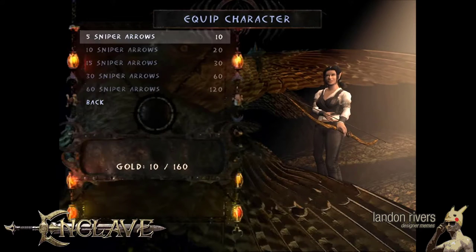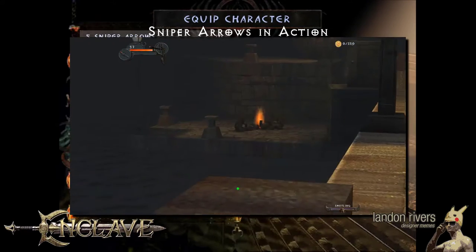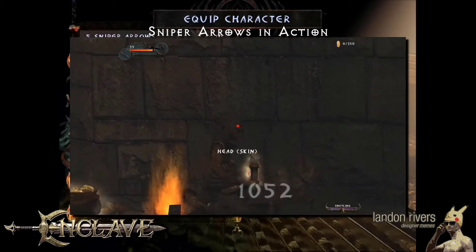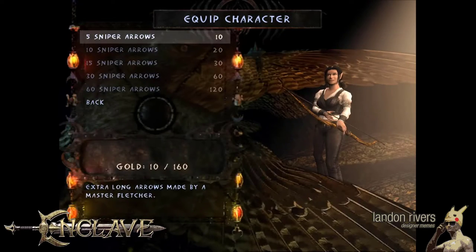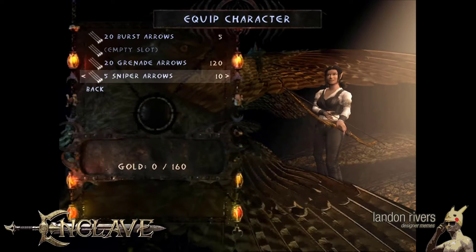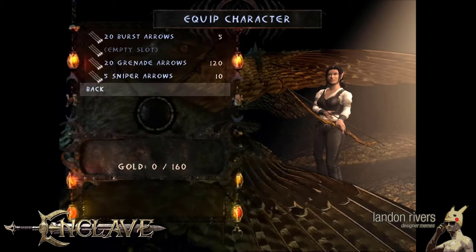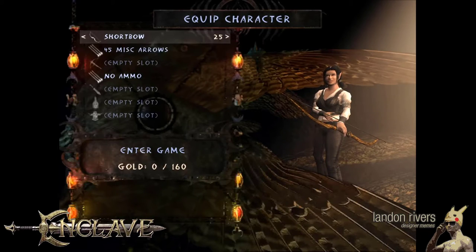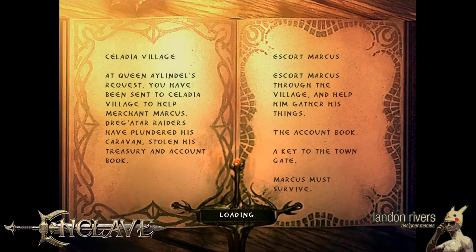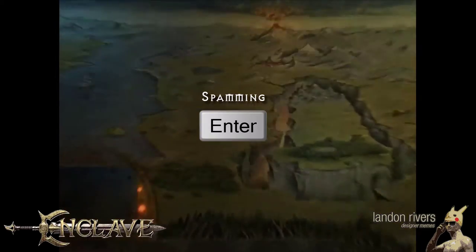Finally we want to select sniper arrows. These can do the most damage out of any weapon in the game and you can zoom in to get a guaranteed headshot kill from long distance. Thanks to the 10 gold you picked up, we can afford 5 sniper arrows. Press right or left on this slot to equip them, then press down and enter to return. Press up twice to highlight Enter Game and then enter. With a little practice, your inventory selection should look something like this.